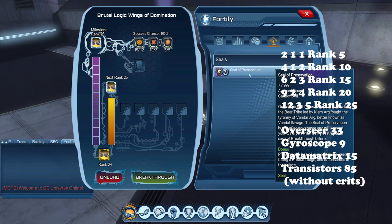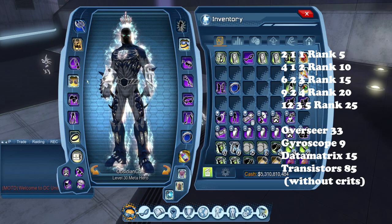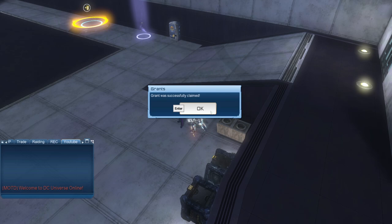Completing that gives us the Avatar of Omnipotence. Once you complete that you will also be granted the enhanced version of that style. We'll pop over and show you the styles here.